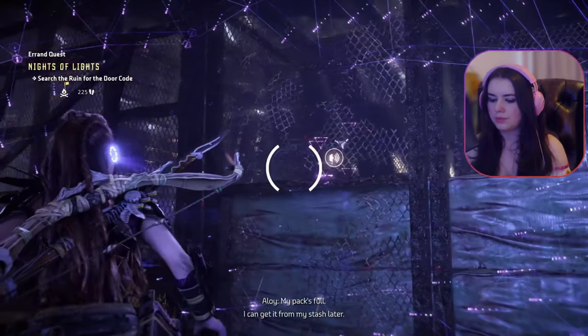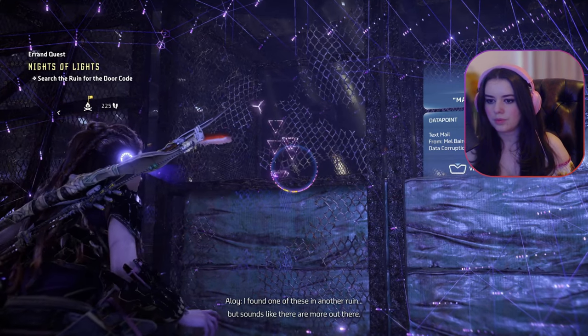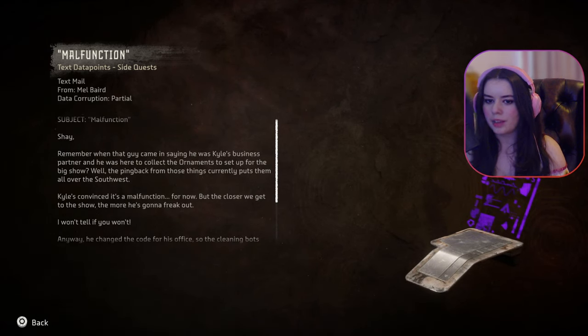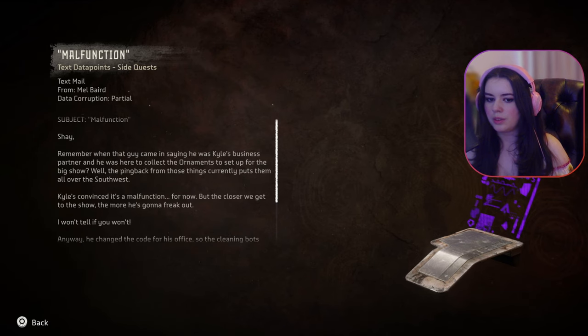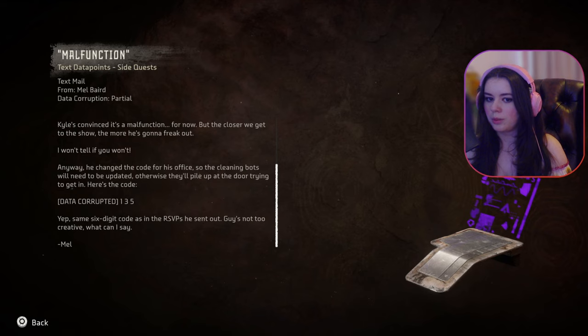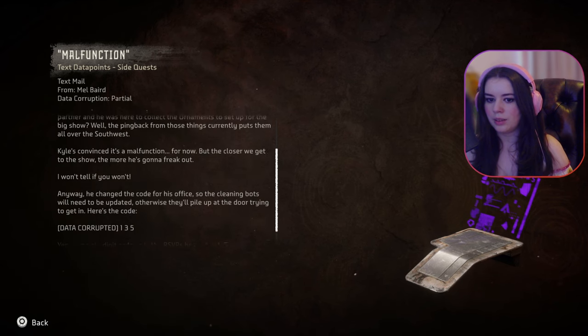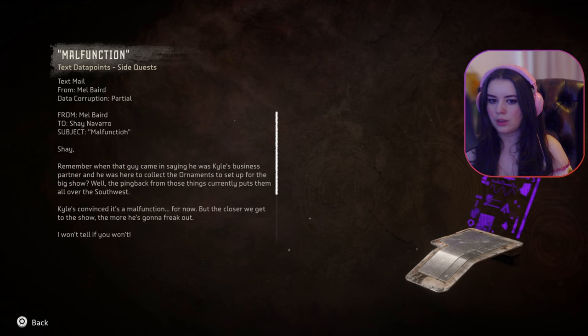Ancient supplies. Shay, remember when that guy came in saying he was Kyle's business partner, here to collect the ornaments for their big show? The ping back on those things puts them all over the southwest. Kyle's convinced it's a malfunction — for now. He changed the code for his office so the cleaning bots will need to be updated, otherwise they'll pile up on the door. Here's the code: 1-3-5 — the same six-digit code as the RSVPs he sent out. Guy's not too creative. Six-digit code from the RSVPs — let's go find those.